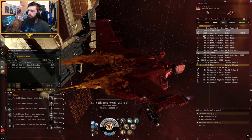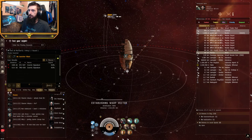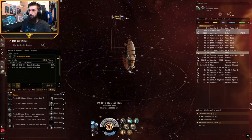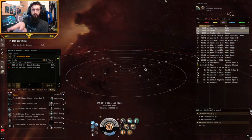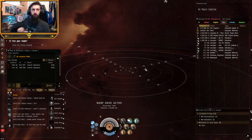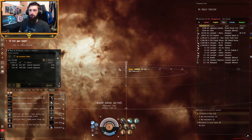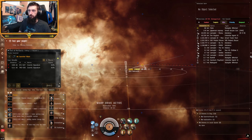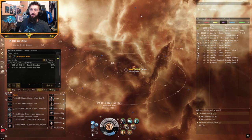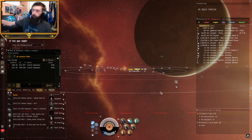If you guys want to know what a suicide ganker looks like, it's this guy right here - he's scanning everything coming out. What they'll do is sit on the station and scan you. When they scan you, you know you've been targeted. They'll watch where you went, have a cloaked ship up, see you go through the gate, and then set their trap for you when you come back the other way. That's what you really got to watch out for - it's the scariest trap you can run into.